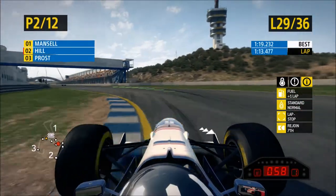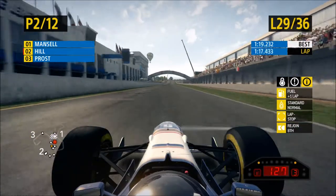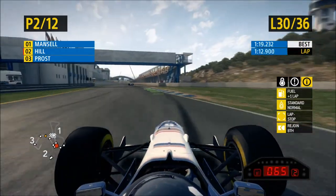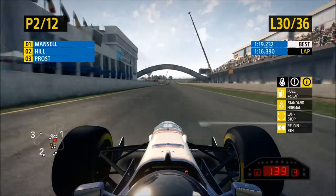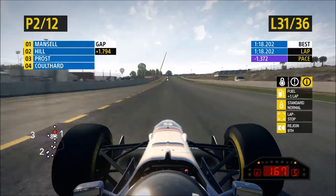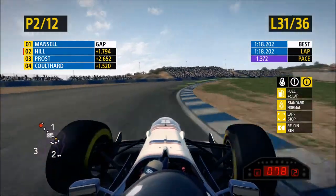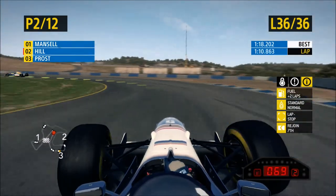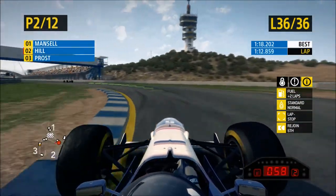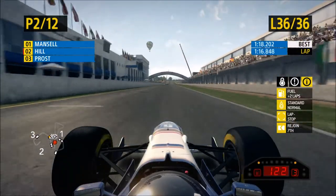Second place for us, and now all we need to do is try and catch Nigel Mansell in first and we win the Grand Prix. Moving on to lap 30 now, closing in on him just about. As we come across the line to set a new fastest lap again with a 1:18.2. Moving on to the final lap of the Grand Prix — unfortunately we never managed to catch Nigel Mansell. Come around the final corner, but I'll be fairly happy with second place because I never really had the pace in this Grand Prix anyway.